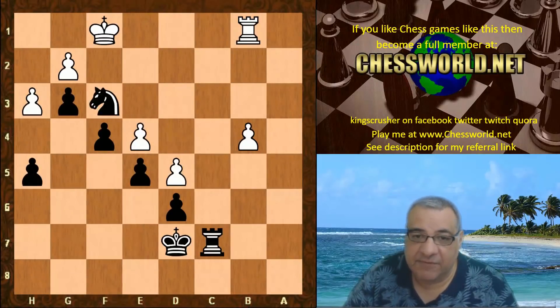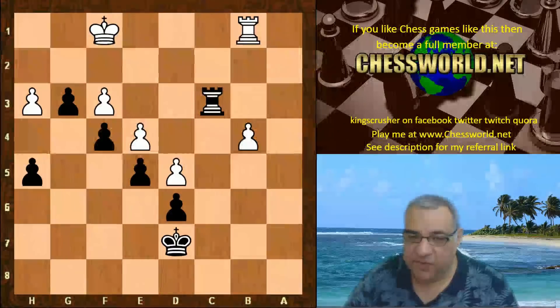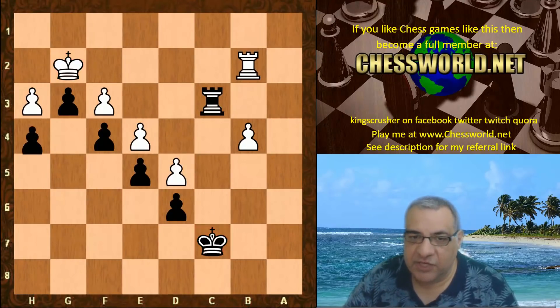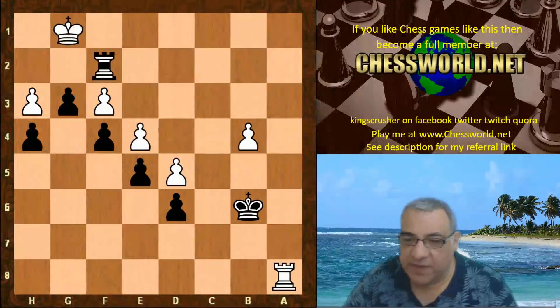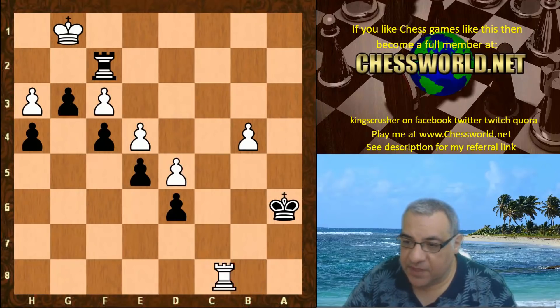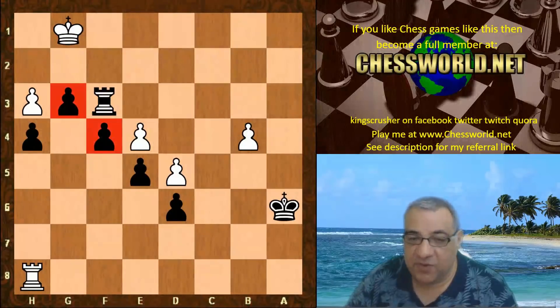Nf3 — this gives black in fact a protected passed pawn. Rc3, Kg2, Kc7 — the black king by contrast is super aggressive compared to the white king. Rb2, h4 — cementing the protected passed pawn and not allowing white any potential for h4. Ra2, Kb6, Ra8 check, and we see Rf2 — using that very important outpost afforded by the pawn on g3.